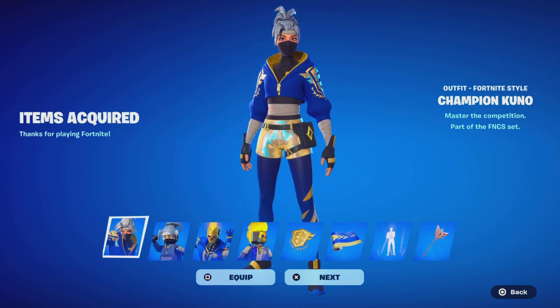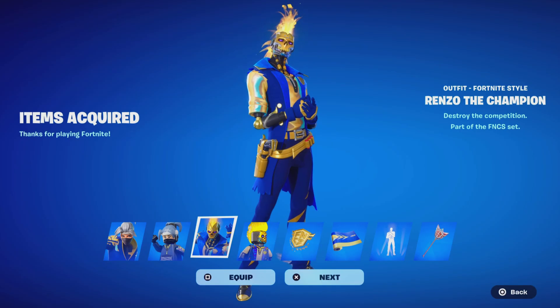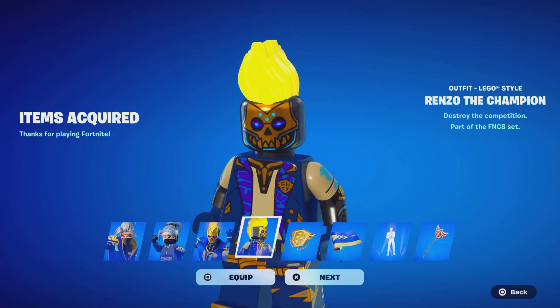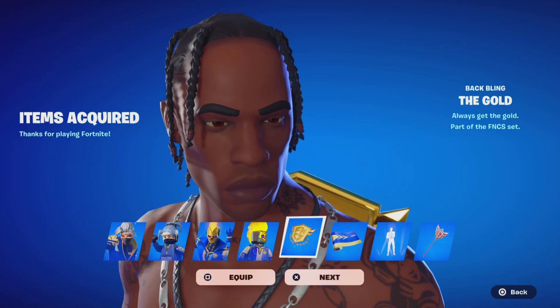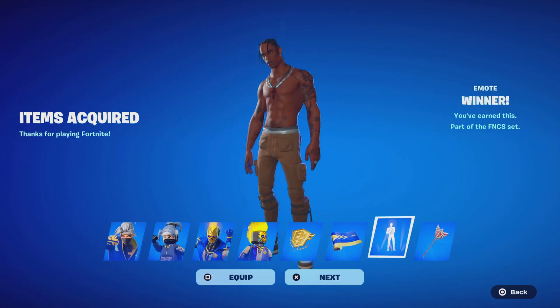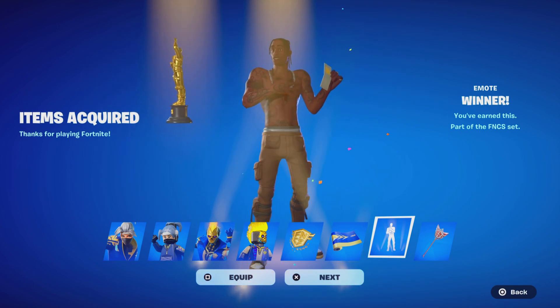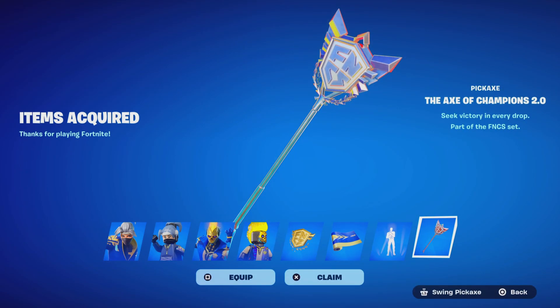Here it is — the Champion Kuno skin. This skin looks absolutely insane with the Lego variant. We got the Renzo the Champion skin too; I like this one, the blue really stands out. We also have the Lego variant, the gold FNCS bag, Travis Scott skin in Fortnite, the Champions Gold Wrap — that's a clean wrap — the Winner FNCS emote, and the best for last: the FNCS Pickaxe. We are finally FNCS Champions.